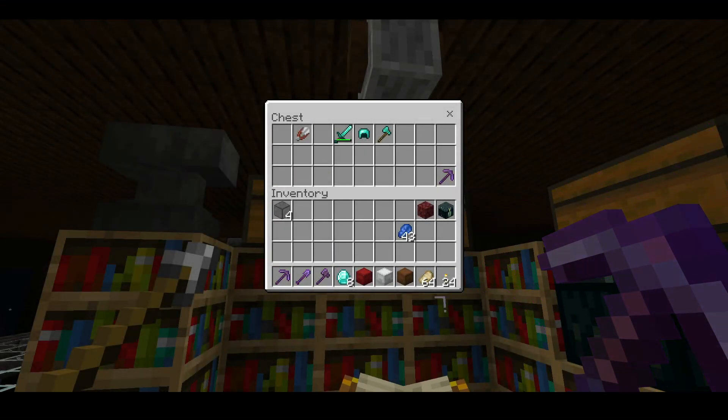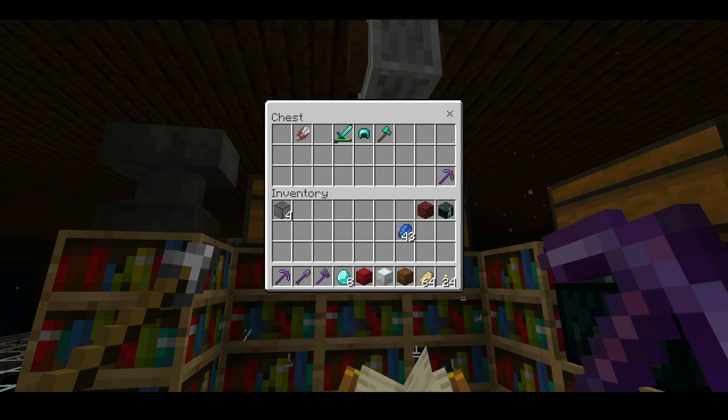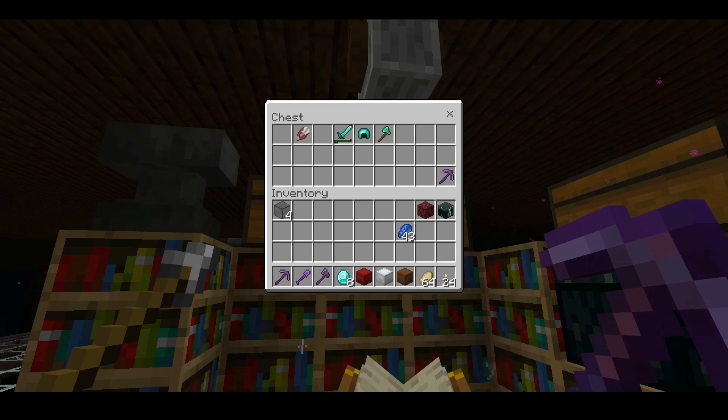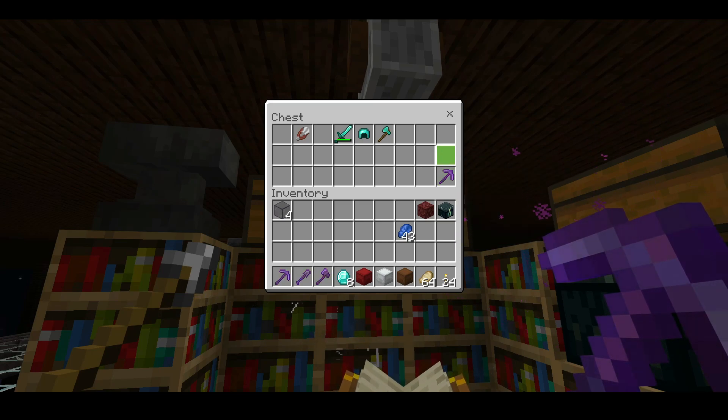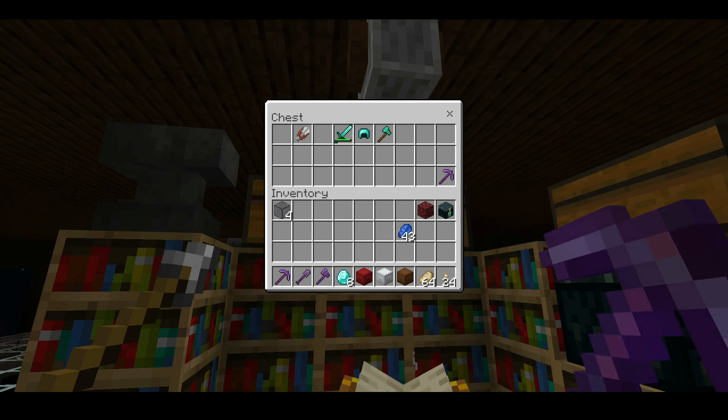One more little secret clip for the end of the video - this fortune pick, I don't need it. Efficiency 5, Unbreaking 3, Fortune 3, netherite pick. For those few of you that are actually on my realm and watched the video all the way to the end - if you're the first one to get here, that fortune pick is yours.